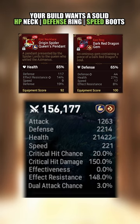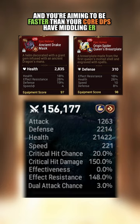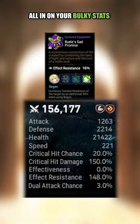Your build wants a solid HP neck, defense ring, and speed boots. You're aiming to outspeed your core DPS, have a middling ER, and all-in on your bulky stats.